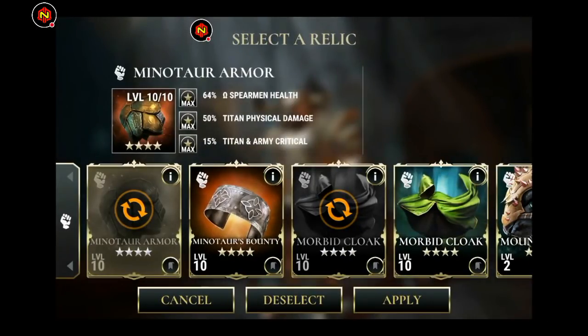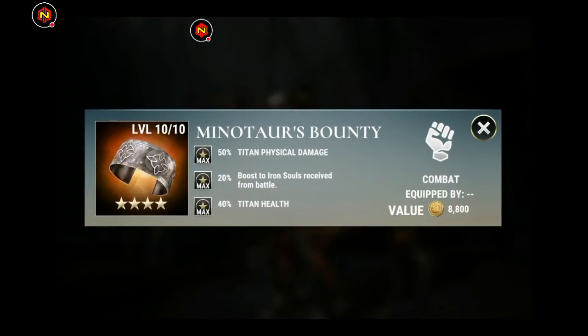The Minotaur Armor has the Omega Spearman Health, Titan Physical Damage, and Titan and Army Critical. And then Minotaur's Bounty includes the Titan Physical Damage, the Boost to Iron Souls received from battle, and Titan Health.